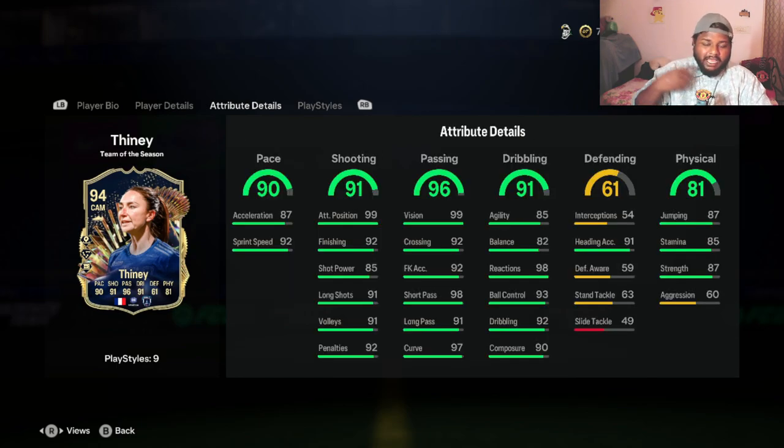Looking at the actual stats, look at that greenery - it looks really nice. She has 90 pace, 91 shooting, 96 passing, 91 dribbling, and 81 physical. She's not a defensive player so she has only 61 defending, but a lot of that defensive stat comes from her heading accuracy, so I'm guessing she can get a good header on free kicks and corners.